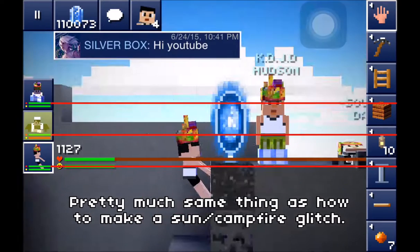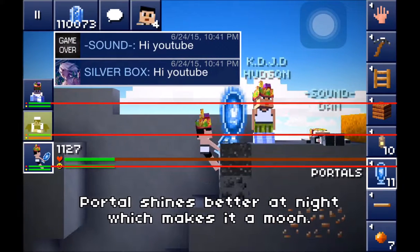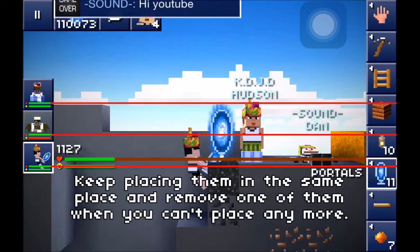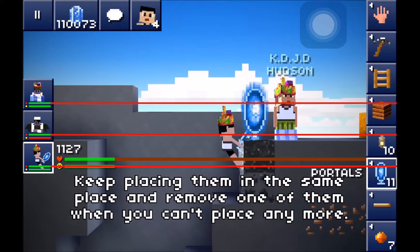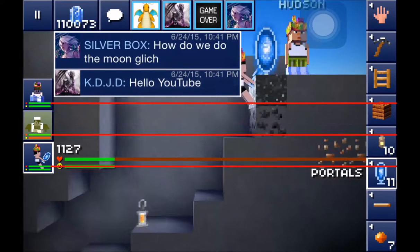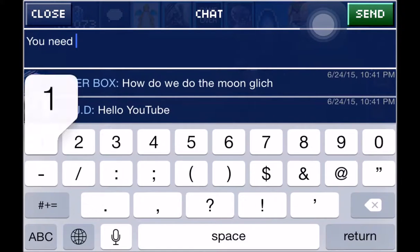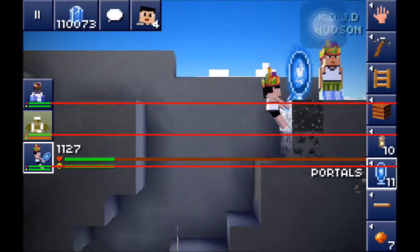Now we're going to create a moon. The moon is made out of portals. You're going to need at least 10 portals, and it shines better at nighttime — sorry, nighttime. You can have more portals but don't use over 20 because then it gets laggy. So you need 10 to 20 portals; I'm gonna use about 10, maybe 11 just in case.